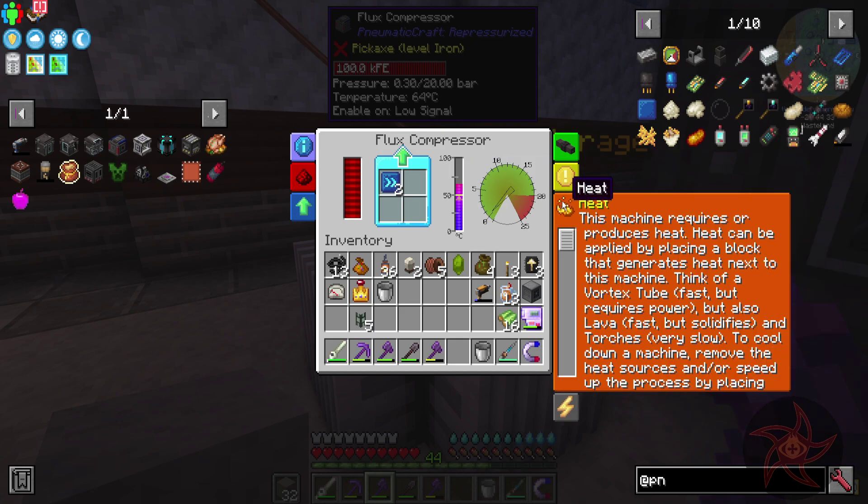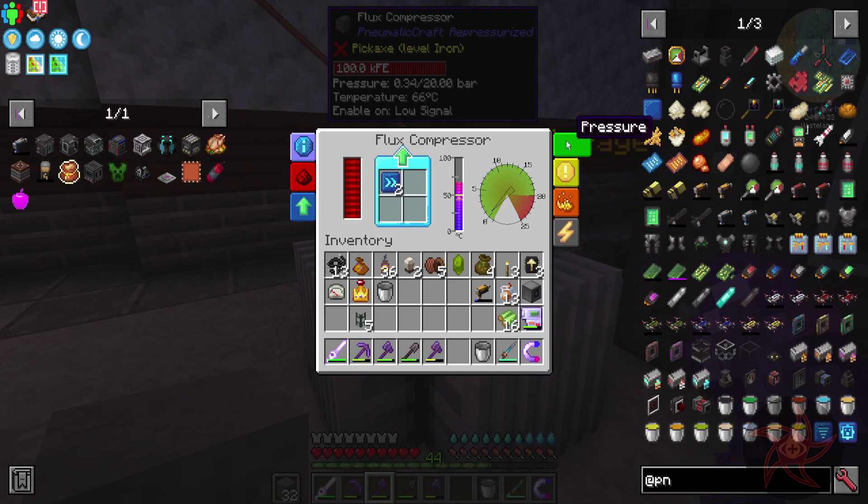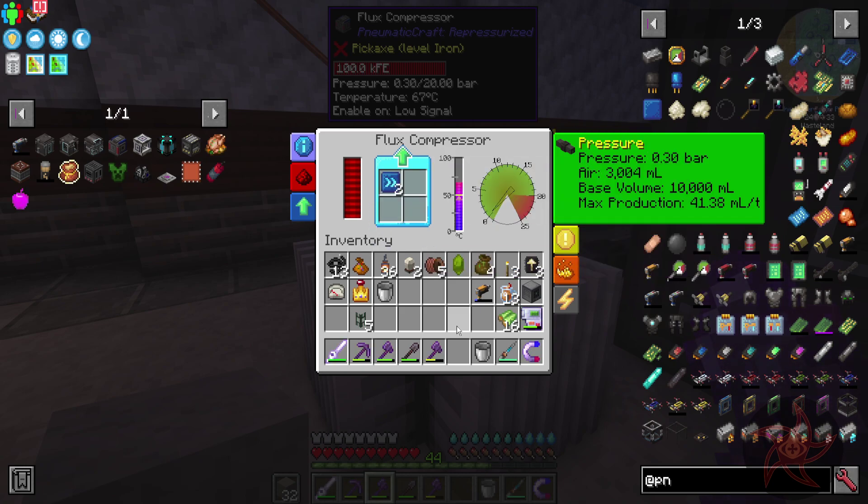We do have to worry about heat with this thing — the more heat it gets, the worse off it is. The machine says to keep it under 50°C, but good luck with that right now. It's only at 95% efficiency, so that's okay — I can deal with that. Max production right now is 41 versus 15, so the speed upgrades make a huge difference.